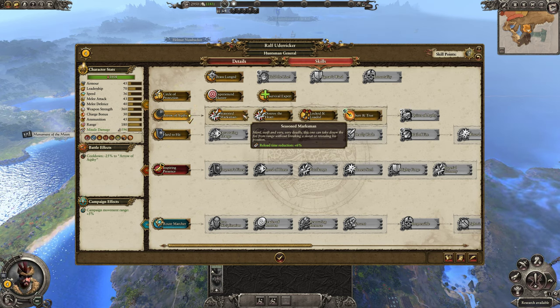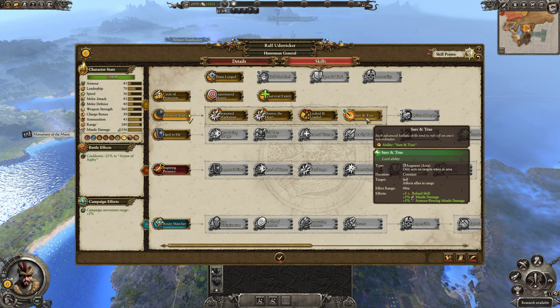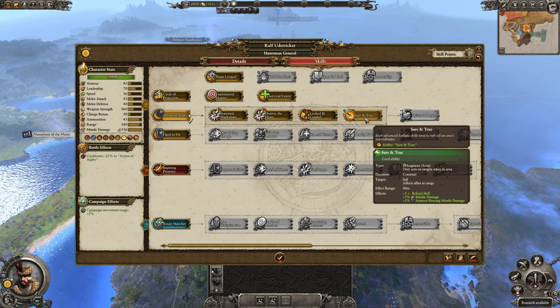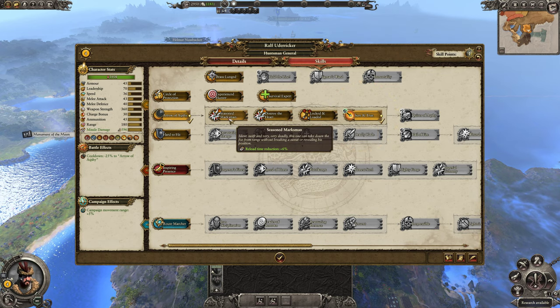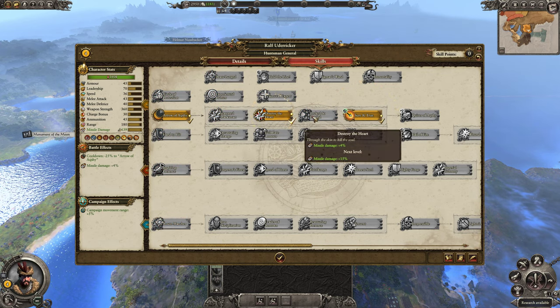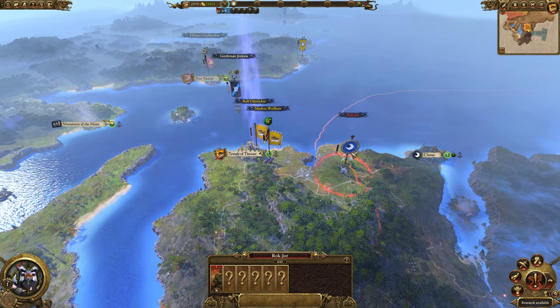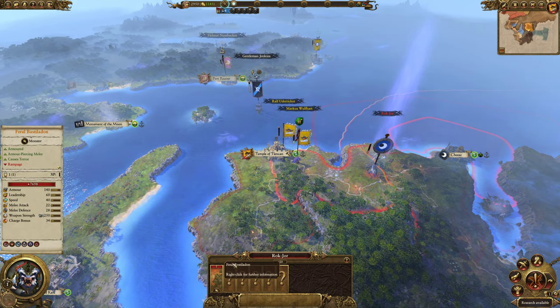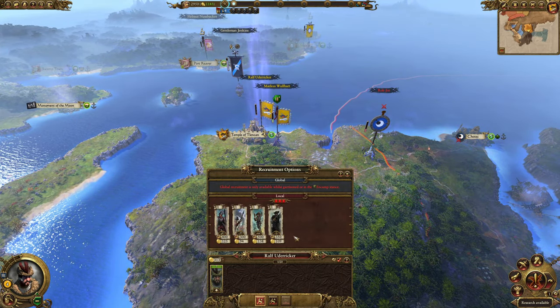We'll put our first points into the boost for all allies in range, then increase our base missile damage. The idea behind this is to give us a little bit of extra firepower for the Feral Bastiladon we'll probably be fighting relatively soon.